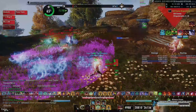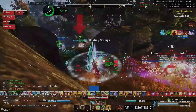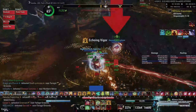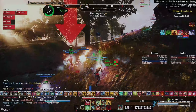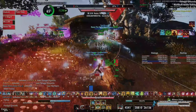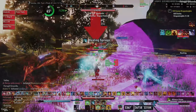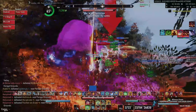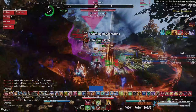In Elder Scrolls Online there are many support sets for PvP healers. Sets you often see on healers include Pillager's Prophet, Spellpower Cure, and Powerful Assault. Of course there are also some support sets that just aren't worth it, yet some of these sets remain popular. Some build creators keep recommending them to this day and I frequently see people run them in fairly high-end groups.